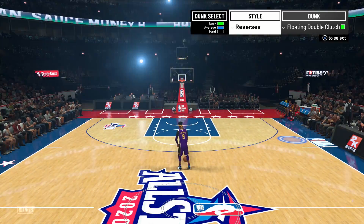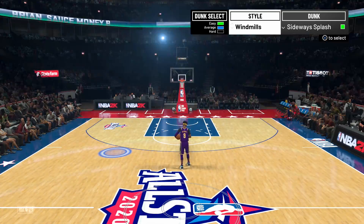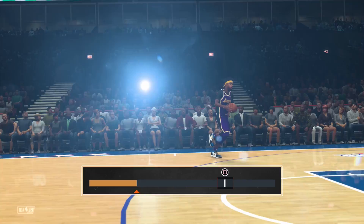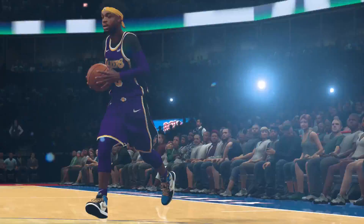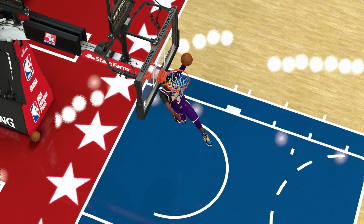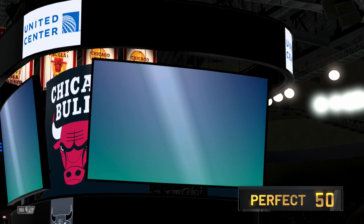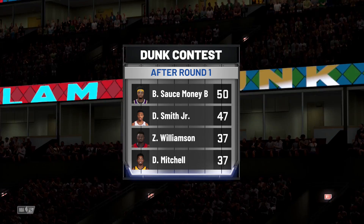For the dunk select, it shows three different colors: easy, average, and hard. I go with hard because I'm facing amazing dunkers who are gonna have high scores. The style I went with was the reverse, and the dunk was the touch behind the back, which is hard. If you pull it off you're gonna get a 50. With the square button, I thought I had to hold it, but really you just have to tap it at a specific moment. The bar goes fast or slow so you gotta time it perfectly. That dunk got me a perfect 50 because I timed it correctly by tapping square.